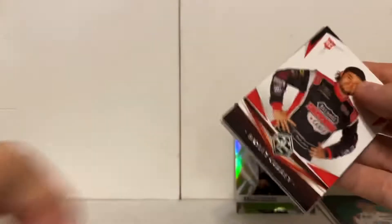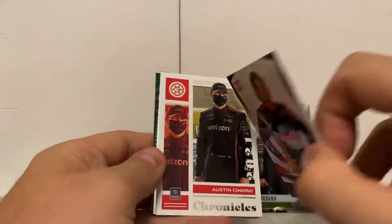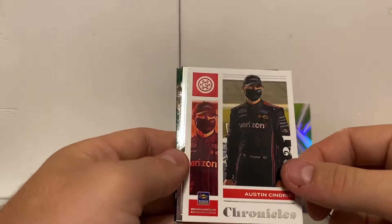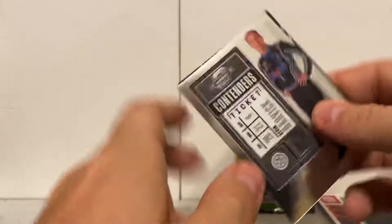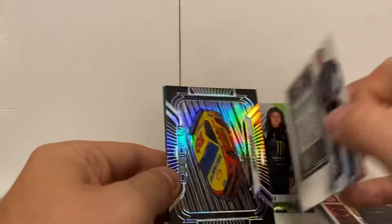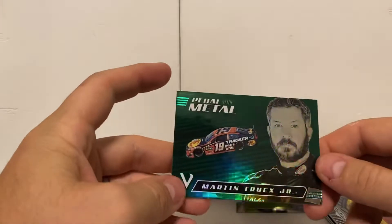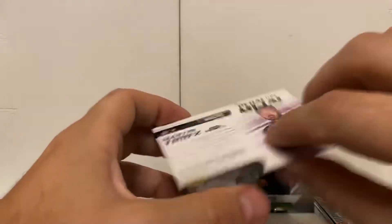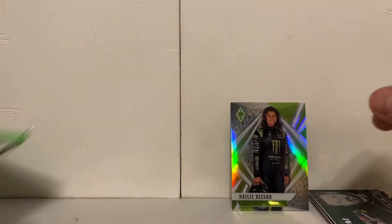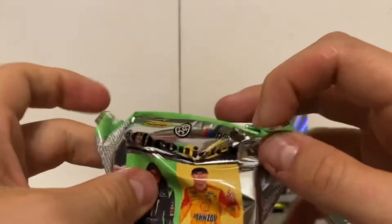Our second pack — we start off with a Bailey Curry Limited, that's awesome. Austin Cindrick Chronicles — I believe I've seen that one before. Contenders Ticket Kevin Harvick, and an Obsidian Joey Logano. Right behind that we've got a green Pedal to the Metal Martin Truex Jr. I'm not sure if they're doing the greens all the way across the board with the paper cards or not — I haven't seen any come out like the Score either, but I would suspect they would.